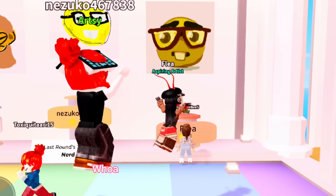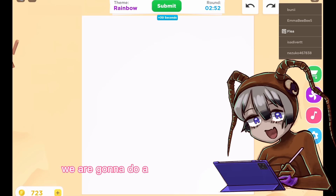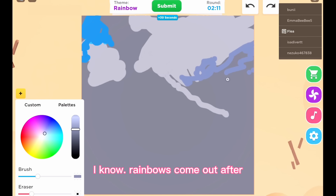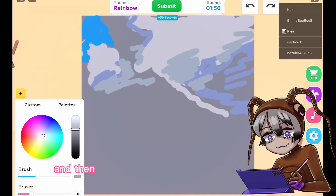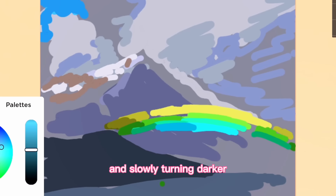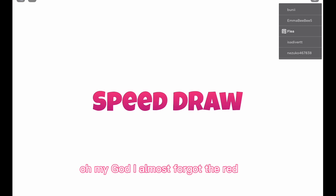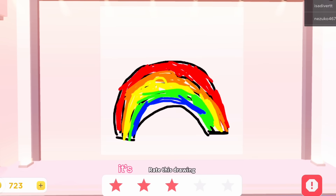Last one — rainbow! We're gonna do a landscape. Rainbows come out after a rainstorm, so rainy looking clouds. We're gonna have a mountain here and another mountain in the foreground. Snowy peaks at the top, then green slowly turning darker — you know the drill. Red — I almost forgot the red! The background is way too messy — you can't even tell what's going on.